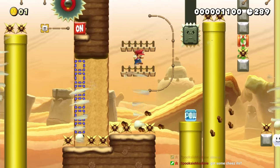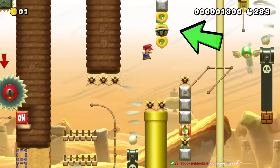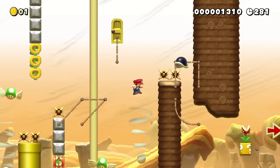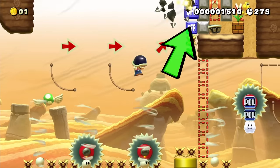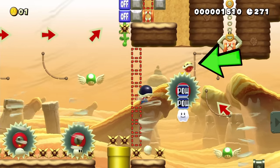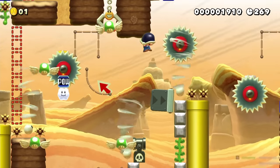I move around these platforms to activate the thwomp and open the path to the next section. I drop this shell into the spring so it launches and breaks this block to drop down a twister, and now the level gets even harder. I drop this shell on my head to use as a helmet so I can bounce this spike ball to activate this switch, which opens the wall of blocks. With very precise air stalls, I can bounce this shell on my head so it gets launched by the spring into the pow blocks, which drops this bullet blaster.